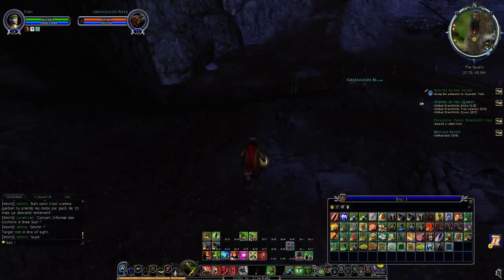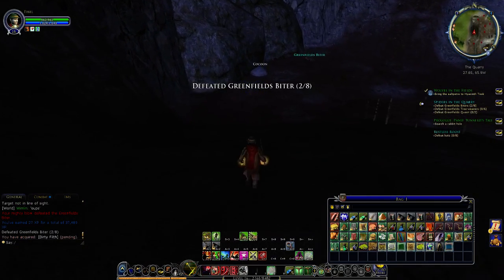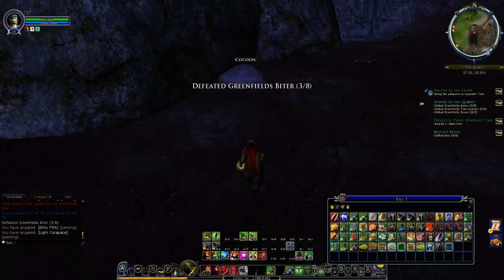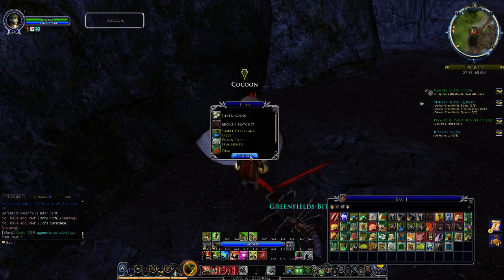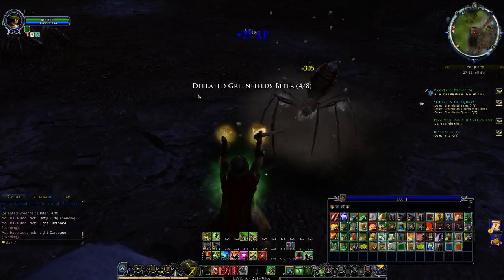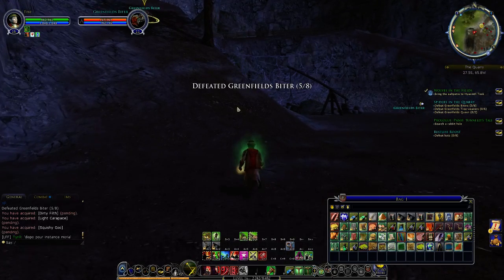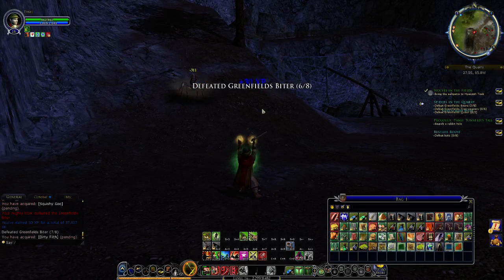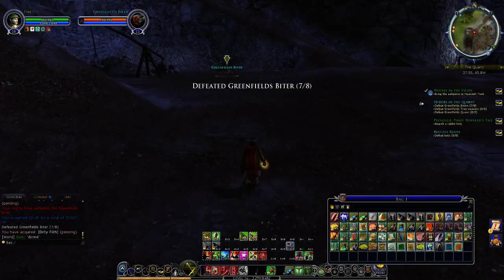Let's do this one. Down here you can find cocoons which act like satchels, so you'll be able to find stuff in them as loot. When you see a cocoon in the quarry, click on it. There are lots of spiders here. It looks like I got poisoned - oh well, it doesn't last long.